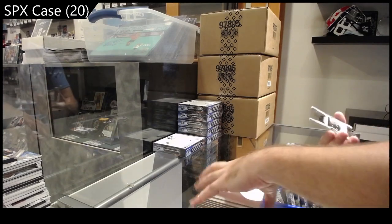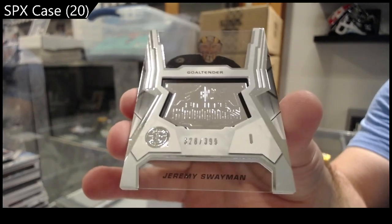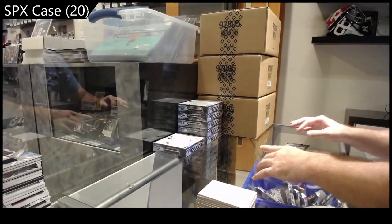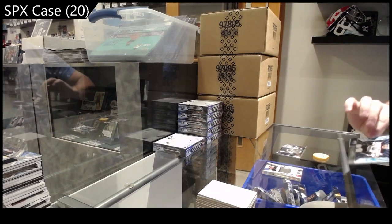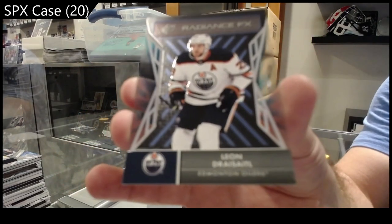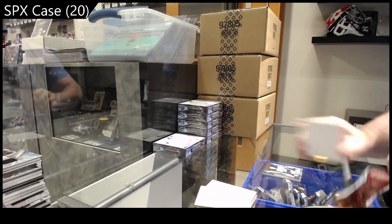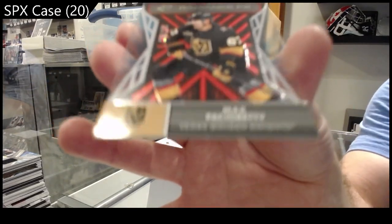We've got number to 399 Finite Rookies Swayman for Boston — the Finite Rookie label shifted down a bit there. We've got a Radiance of Draisaitl for the Oilers — Leon Draisaitl. And another Radiance to 150 of Pacioretty for Vegas.